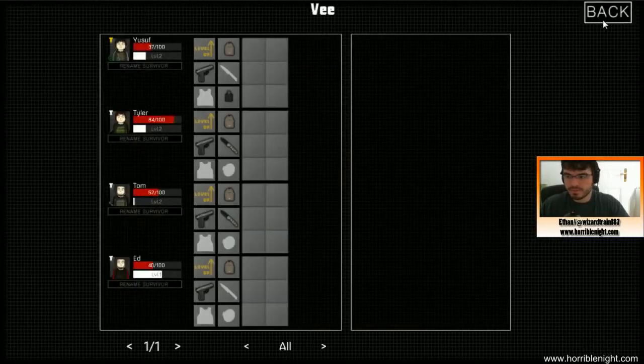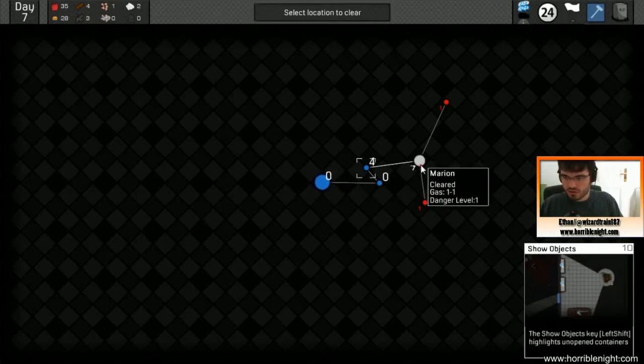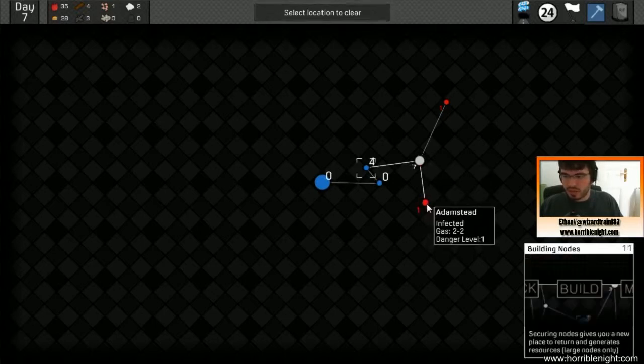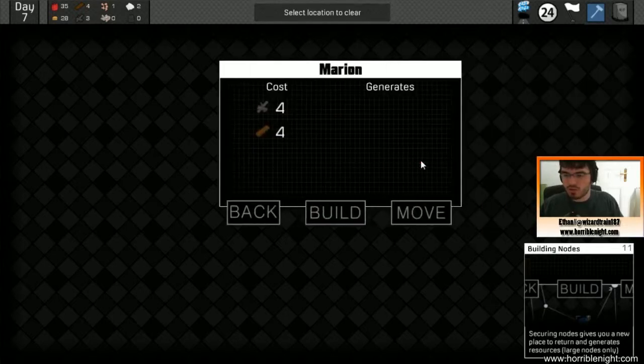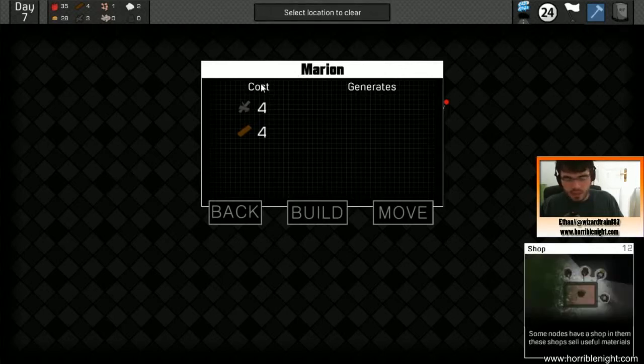You've got this map with different hubs. Blue means clear — you're good to go, you can hang out there. Gray means it's not exactly safe, you can't sleep there, but it's not bad either. Red means there are zombies. When you go to the gray areas, the only thing is you can build there, which essentially solidifies it into blue. There's a bunch of gear at one place so I kind of want to go get it.